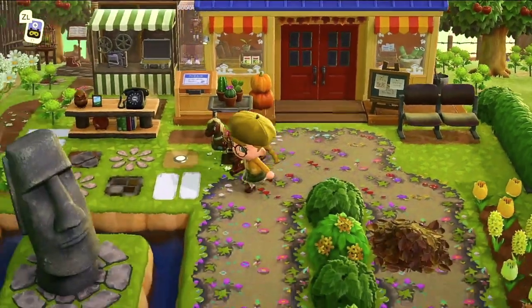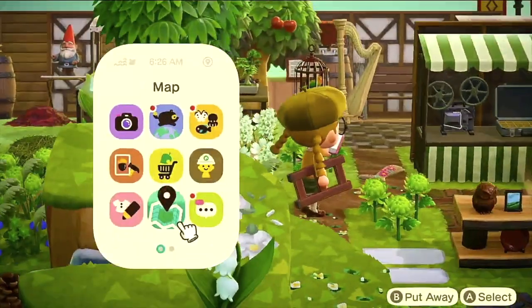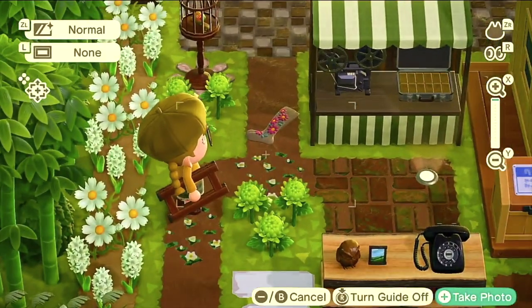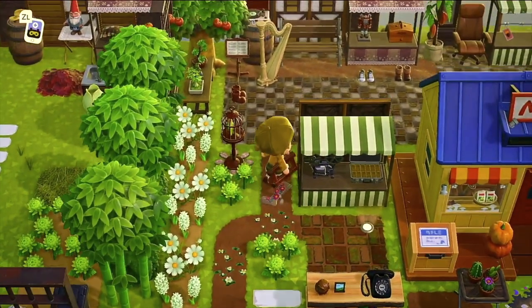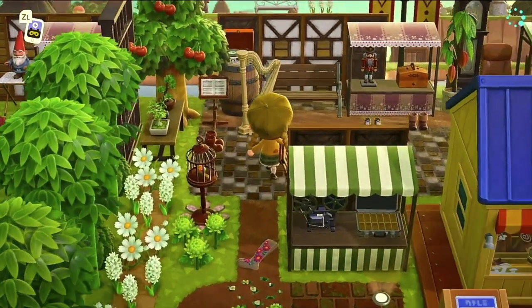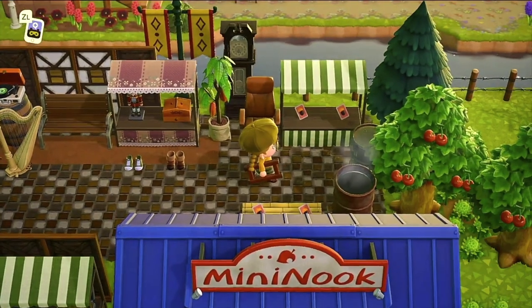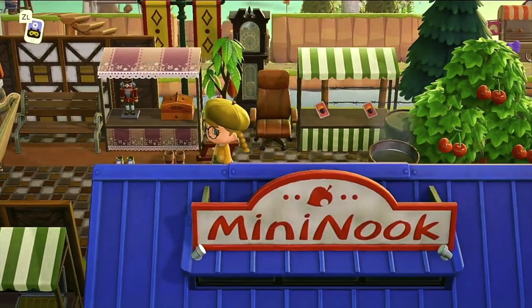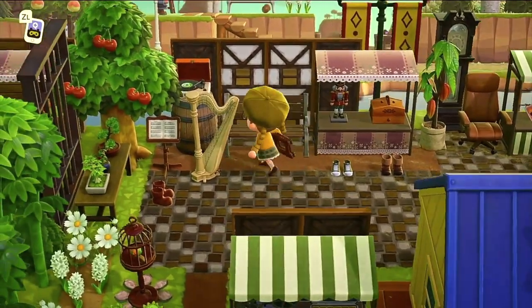Very cute — it's all ready for fall. Is this a money briefcase right here? Did Timmy and Tommy — are they doing some money laundering or what? It looks like a lot of gold. Look at these stockings here too. And that makes sense because it looks like this could be where they sell some shoes too. A little oddities shop. Love this color of the heart too.